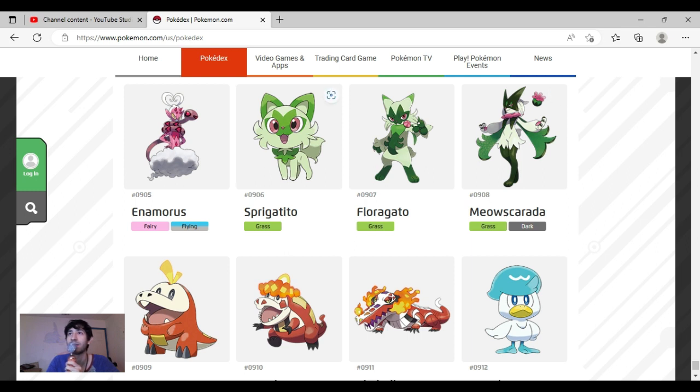Spigatito is so, so cute — its big eyes, its ears, its colors, it's so adorable. I can't help but always point out how cute it is every time I see it. Floragato is a little interesting. They could have gone with a Puss in Boots thing, it kind of looks like that. At first I didn't like it very much but now I like the mask and it actually looks kind of cool.